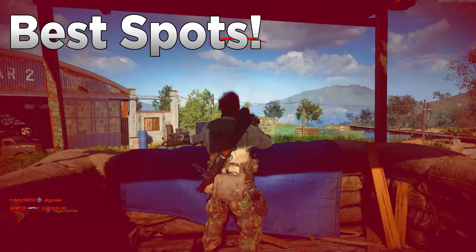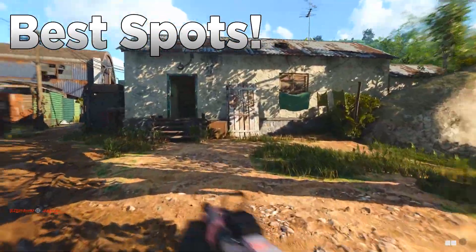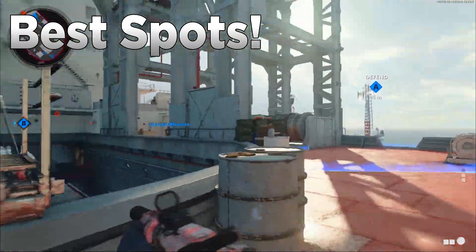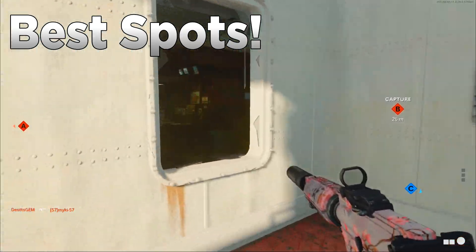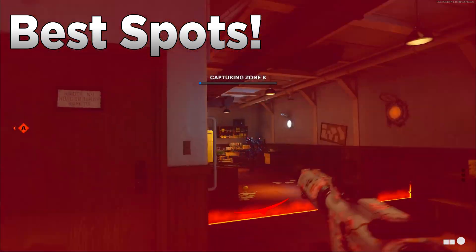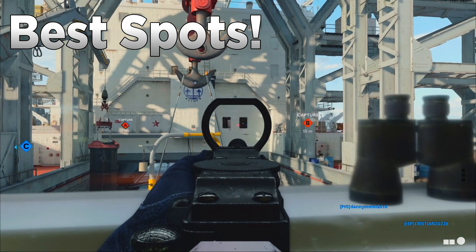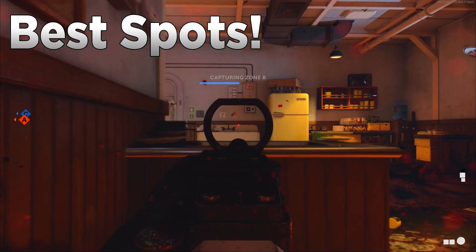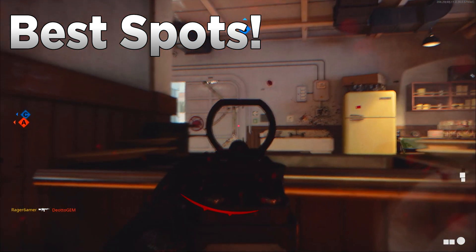Now let's talk about the best spots on each good map. If you're really struggling, you can camp these areas and wait for enemies. On Armada, enemies on either side of the balcony behind the wall are a great spot. Enemies coming into the middle room from the balcony via windows will be behind the low wall — that counts as cover. Also look out for enemies in the windows at the back, middle, and front of the ship, and those tables in the side corridor of the middle building.